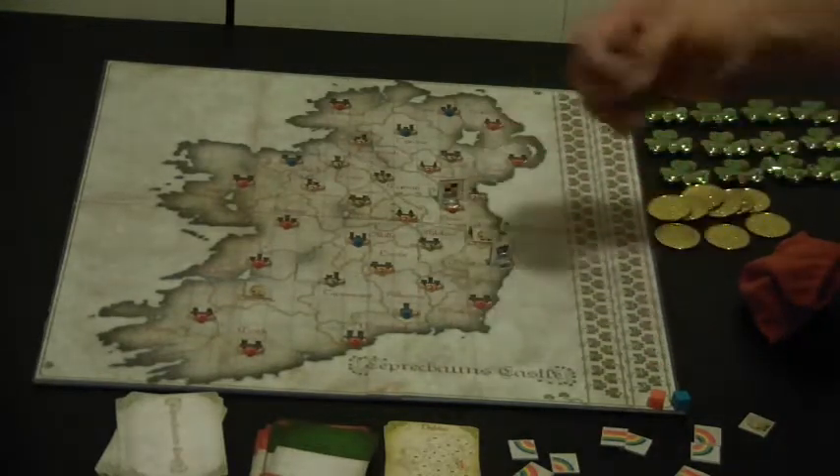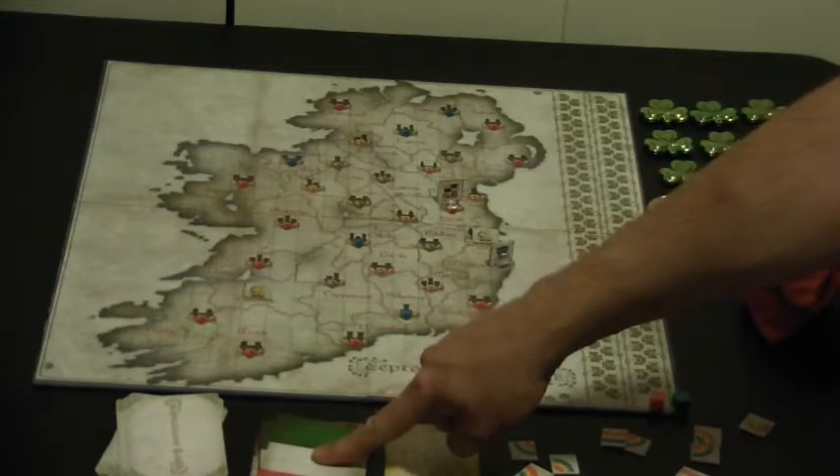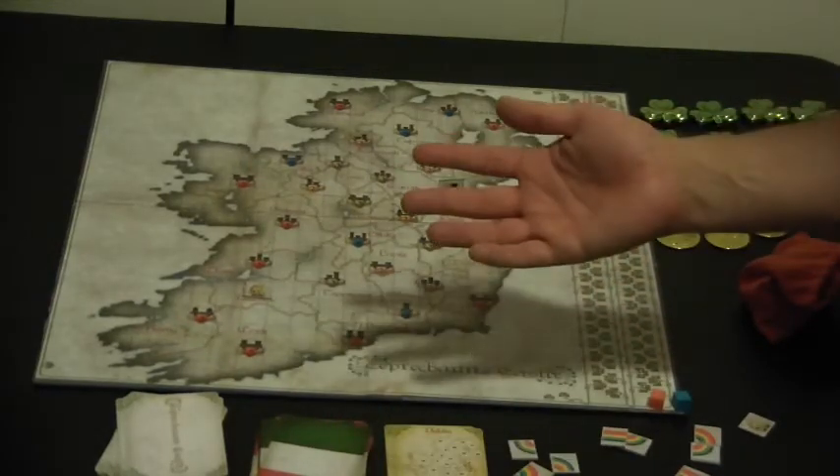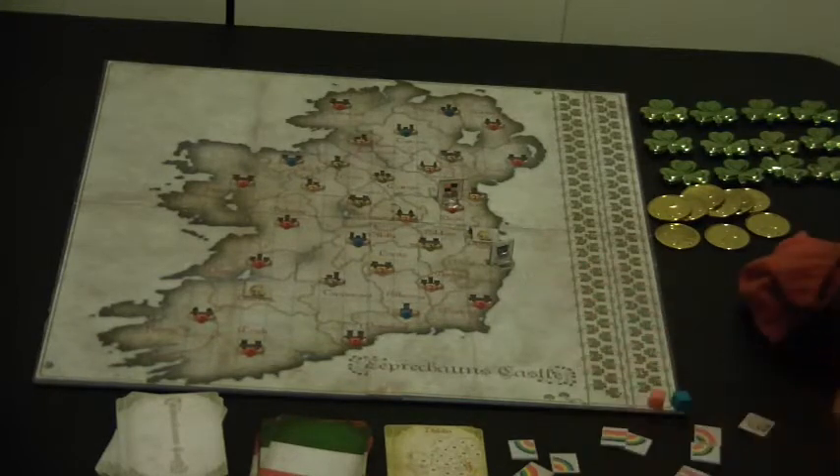As people travel and collect leprechauns, you draw another territory card and that's how another leprechaun comes out. It cycles that way until all 17 leprechauns have been collected, and that's what ultimately ends the game. That's really it for setup — it's that simple.